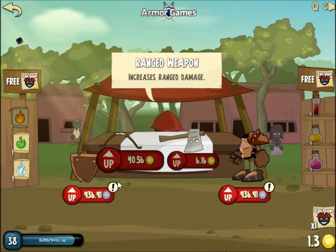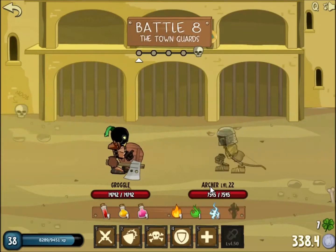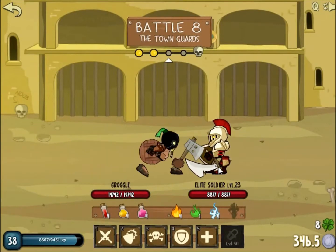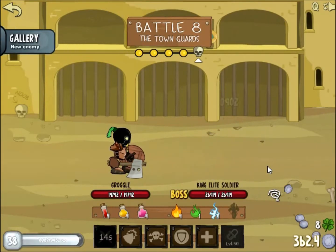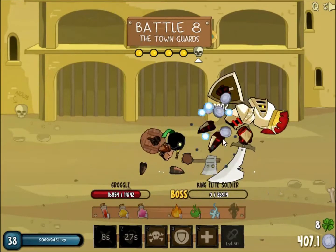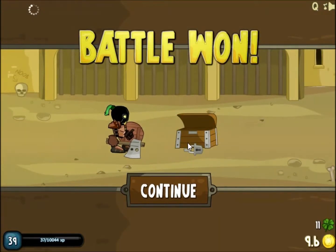Shop. Some new items. Next fight — Battle 8, The Town Guards. I missed it! Still everyone one-hit. But this one would take more. There we go, he's down. Level up — Level 39 already. There we go.